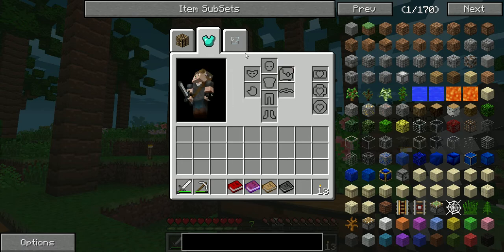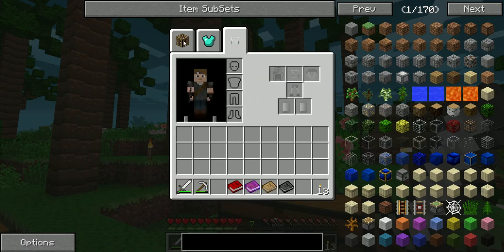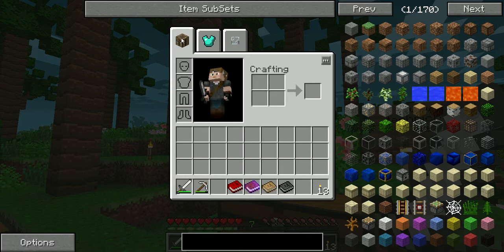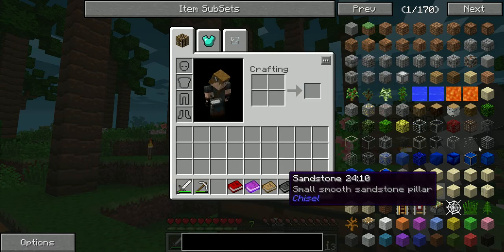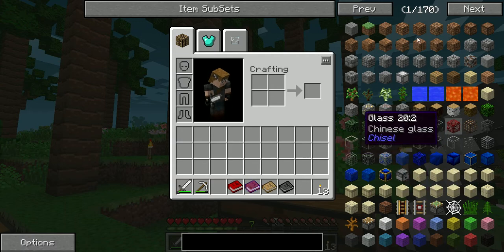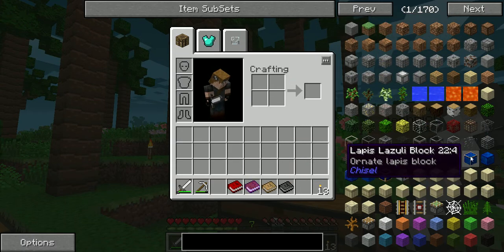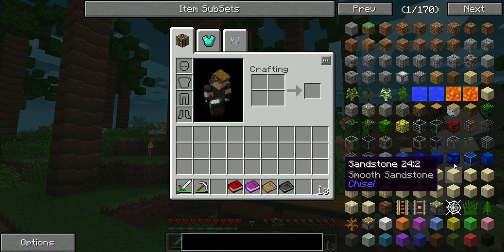We have three different inventory sections. The last one is Galacticraft. This one, I think it's Tinker's Construct — I don't know, I'll find out, we'll learn together. And even this inventory screen is different. We have 170 pages of blocks, doodads, any sort of object you can think of in Minecraft.